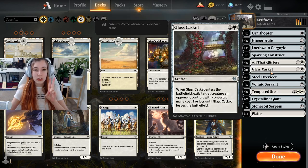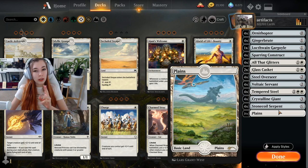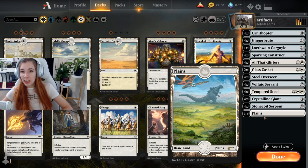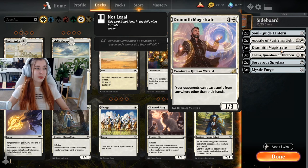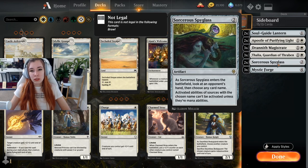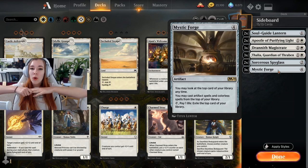Also running four Sparring Construct, four All That Glitters, two Glass Caskets, four Steel Overseers, four Voltaic Servants, four Tempered Steel — one of the crucial historic pieces that makes this deck really strong — four Crystalline Giant, and four Stone Coil Serpents, along with 21 plains. Our sideboard has two Soul Guide Lanterns, two Apostle of Purifying Light, three Yasharn Magistrates — really good against Winota decks — three Thalias, two Sorcerer's Spyglasses, and three Mystic Forges. I haven't played this deck in best of three yet, so we'll figure it out together.